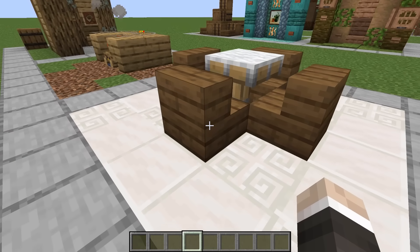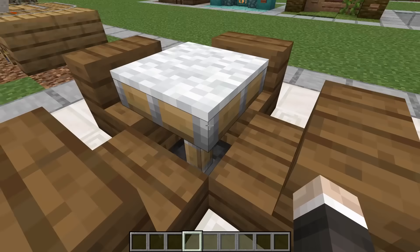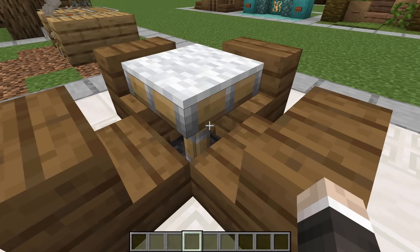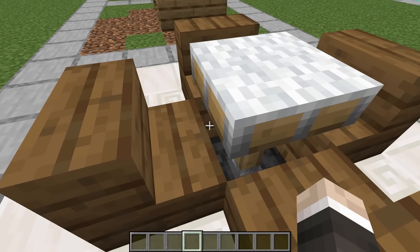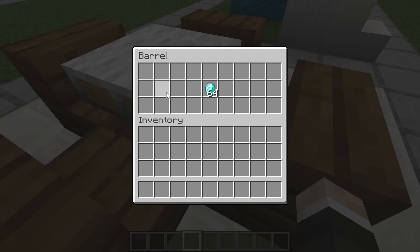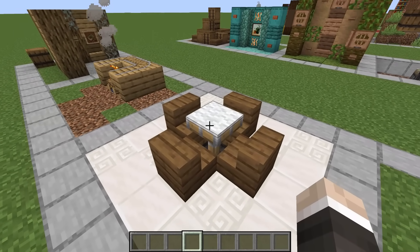Under the dining table. This one is pretty self-explanatory — here we have a standard interior kitchen setup, except underneath the chairs and in the gap between the top of the block and the extended piston, we have a set of barrels in which we can access valuable items. I would say I'd use this, but I never build interiors, so I don't think I ever will.